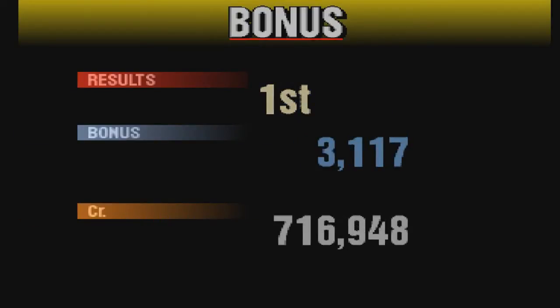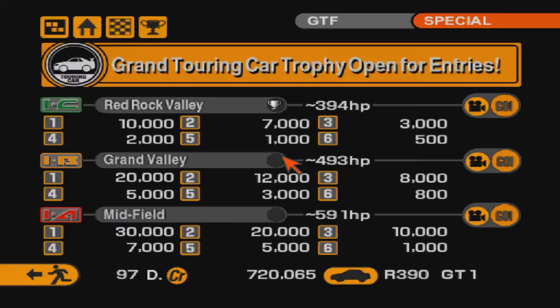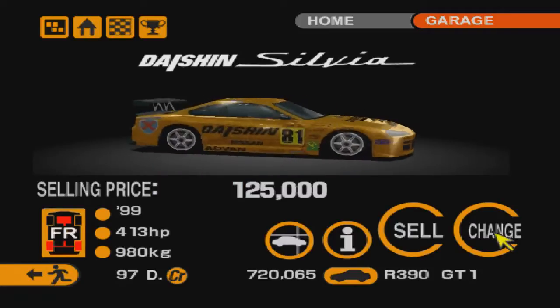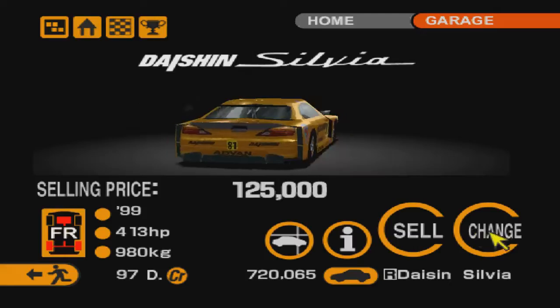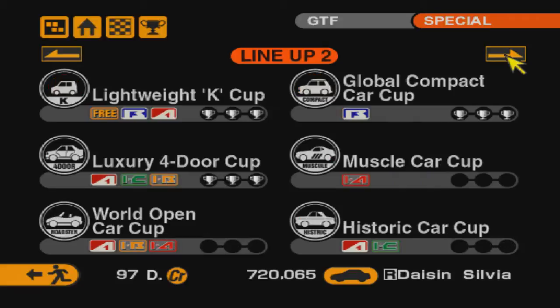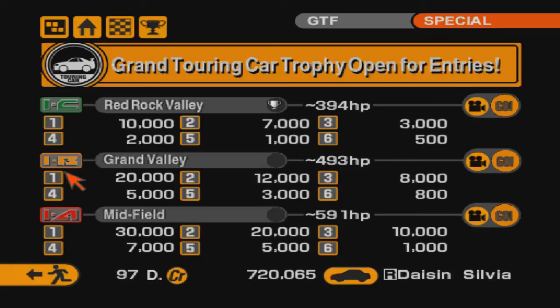Мы прошли первую трассу. Всего 8 тысяч заработали, зато заработали призовую машину. Давайте посмотрим, что же за тачку нам дали. Дайшин Сильвия! Вот это да! Классно. Давайте на ней сразу обкатаем её и на ней пройдём в этом же чемпионате следующую гонку. Помню эту машину — хорошая тачка, классный агрегат.